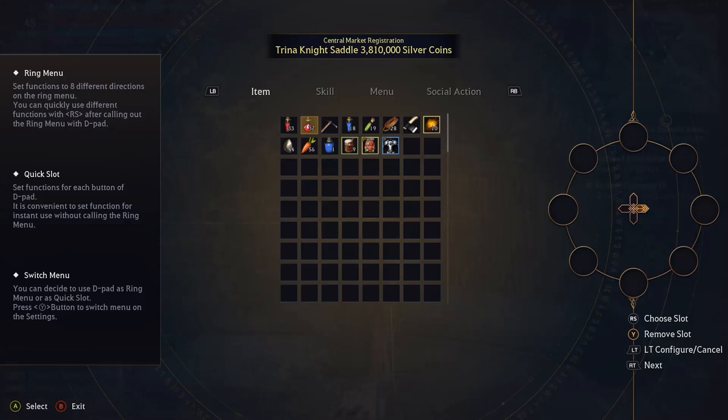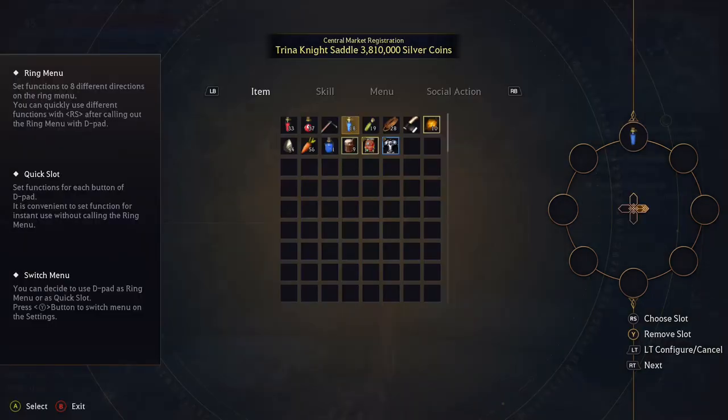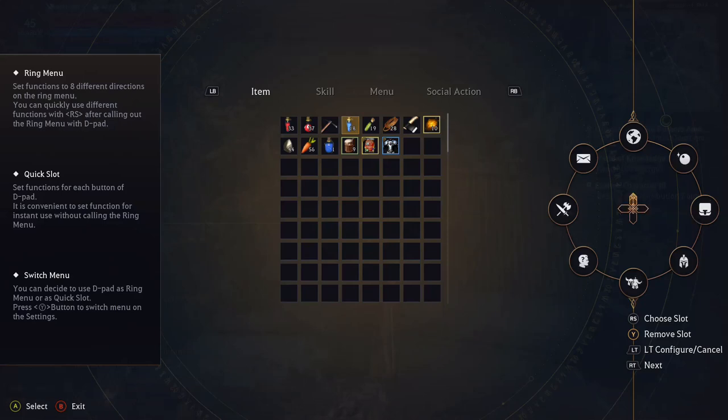By doing that, we'll press right trigger. Now we have switched to the right on the D-pad and we will go ahead and assign our mana potion. And just like that, you have assigned your mana potion. You can do this for any of your wheels — as you'll see here, I'll cycle through them. As you can see, I have my rope for taming horses. I hope this helps. Let's move on to the next one.